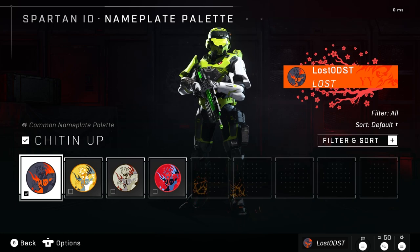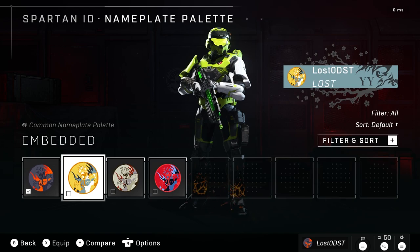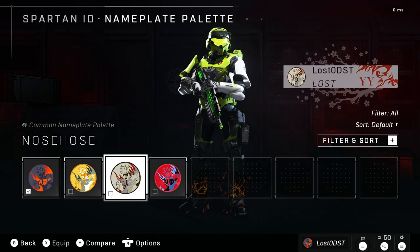There's also one thing I wanted to tell you guys about which is not exactly a Twitch drop, but is actually something you can get right now for free just by logging on to the game, and that is the Yap Yap nameplate.